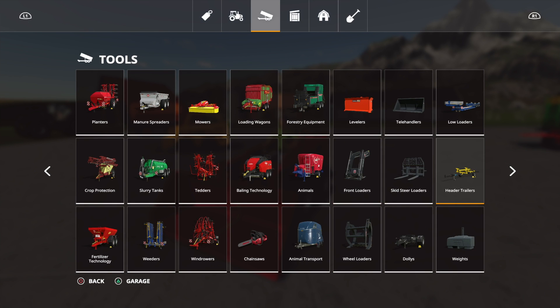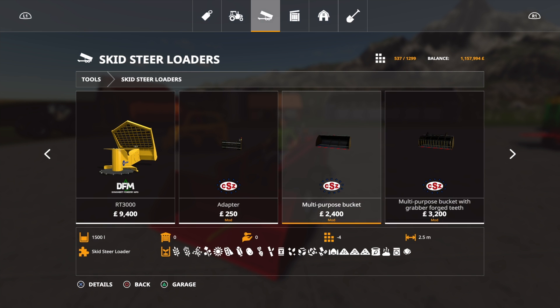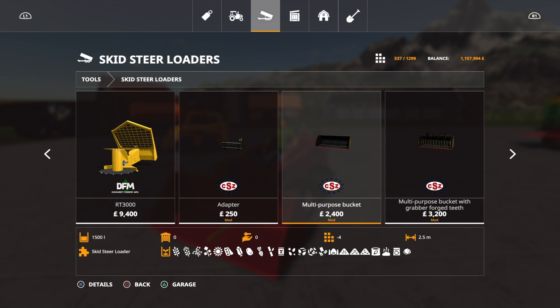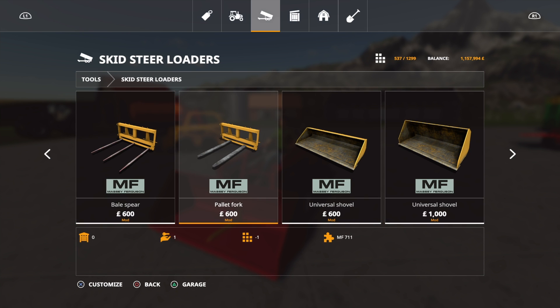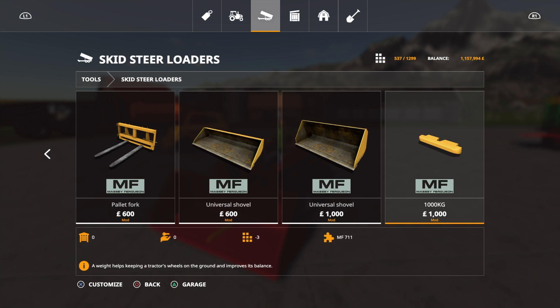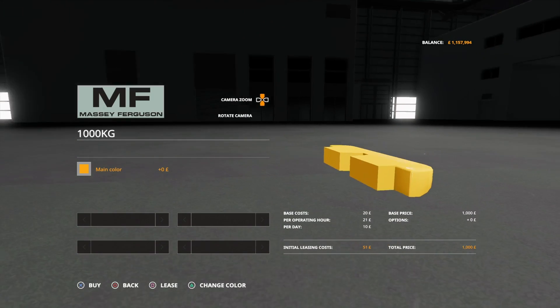For the buckets, going across to skid steer loaders — I have tried the CSZ adapter there, which takes it from skid steer loader to front loader tool, and front loader tools will attach. It will take skid steer loader equipment. What we get with it are: a bale spear for 600, a pallet fork, a universal shovel in smaller and 2000-litre versions, and a 1,000 kilogram weight for the back — so if you're doing heavy work like bales, you have the option to counterbalance.